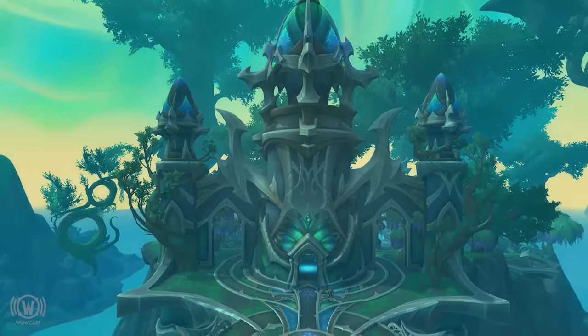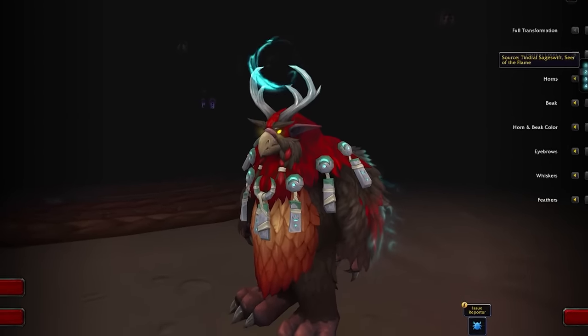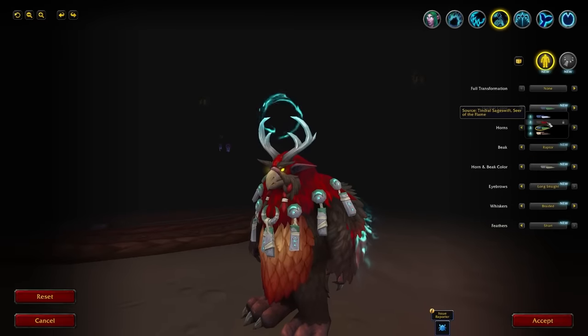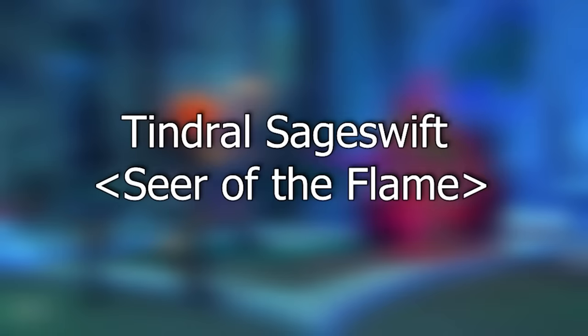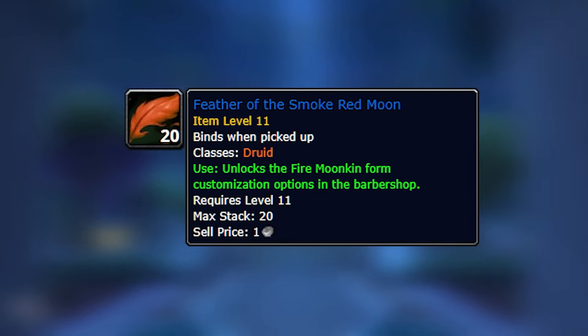The final forms come from the Amirdrassil: The Dream's Hope raid. One of those is a Moonkin form — everything else for Moonkins you get by default at the barber with new customization options. But if you want this red Moonkin skin you'll need to do the raid. You obtain it by killing Tindral Sageswift — we're not sure which difficulties can drop it currently, but kill it on some difficulty and you'll have a chance.